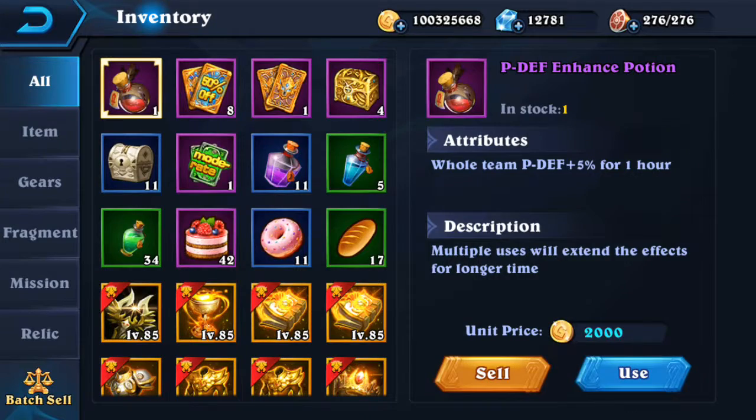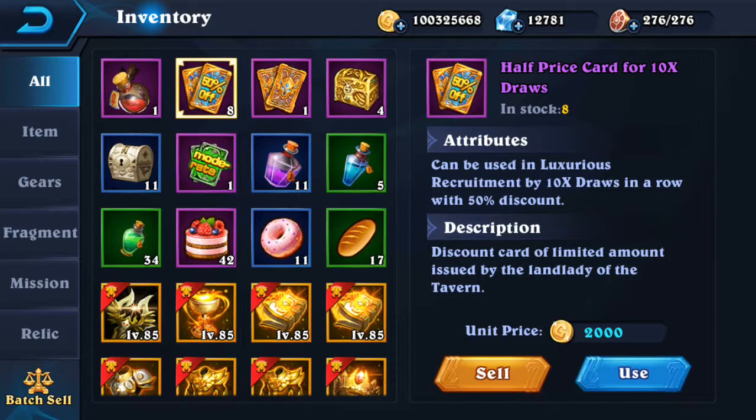Now, inside my inventory over here I do have 8 half-price times 10 draws. I want to hear from you guys in the comments down below — do you want to see me open up these packs and see what heroes we get? Do you want to see me open up 8 lots?